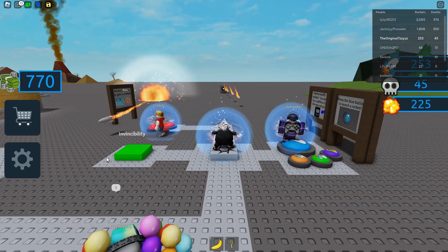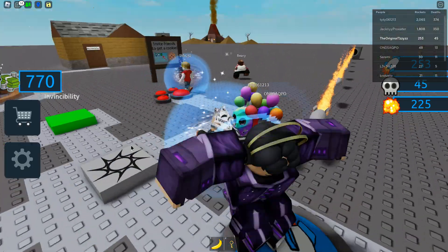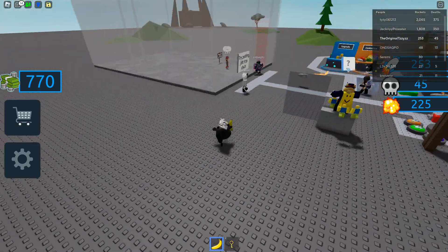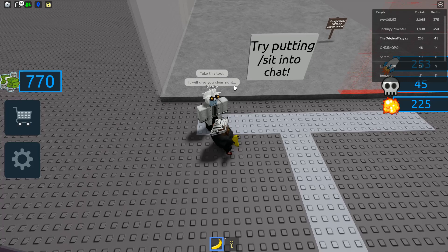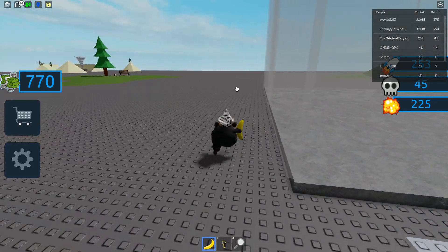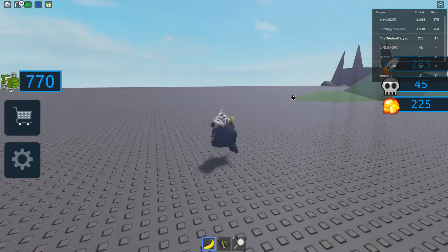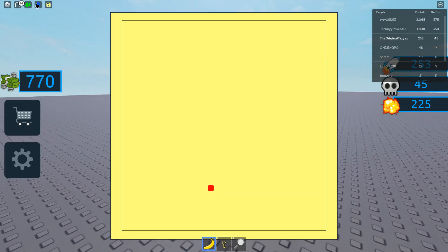Once you've got the first one it will appear right here. Make sure you get the magnifying glass again. This is only because it killed me, so I don't think you guys need to get a magnifying glass again. But what you're gonna do is head over to the spiky place — I don't really know, just head over here.